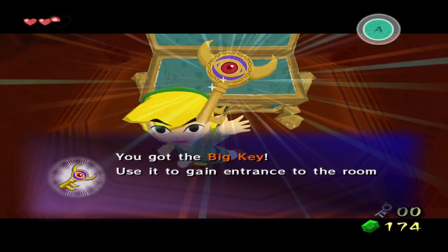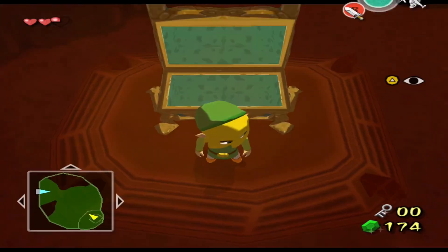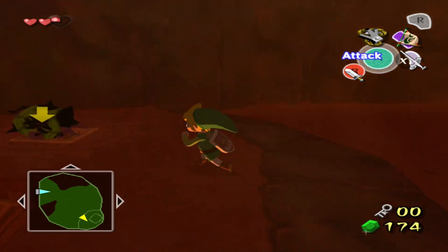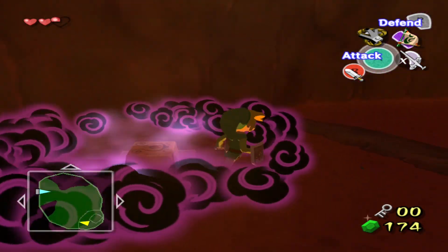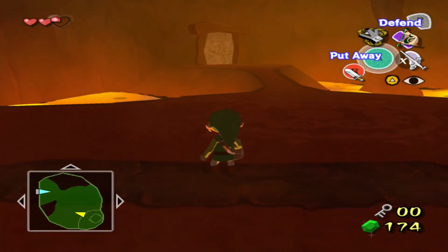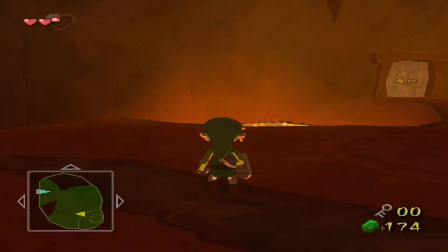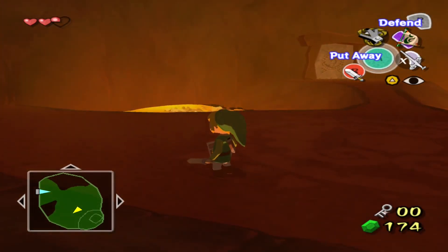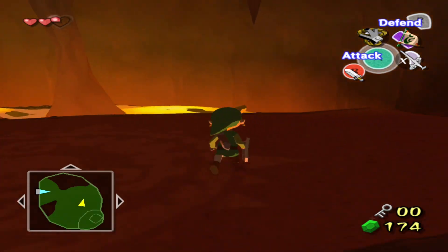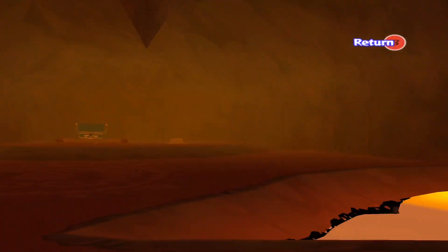You got the big key — use it to gain entrance to the room where the dungeon's boss lurks. I already know how to do this. We can ignore him now — if you kill him, this is what happens. This is for if you accidentally end up killing him. In a few minutes another one spawns, but since I pressed the button and got the key, I don't think it's going to spawn another one.